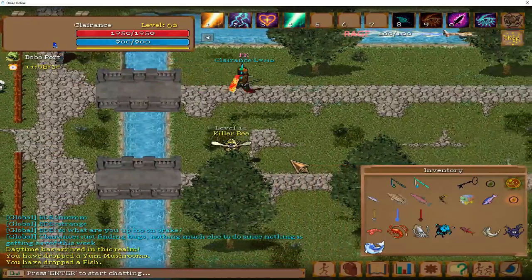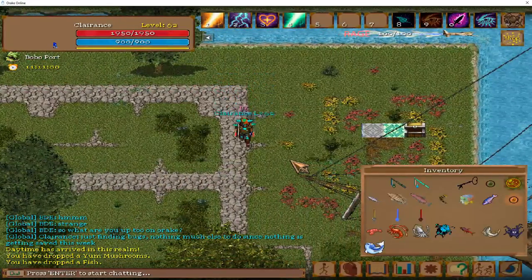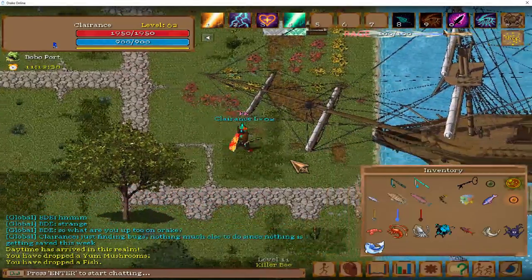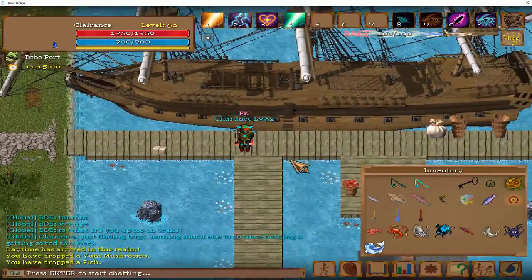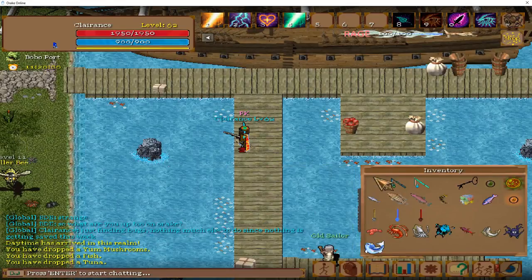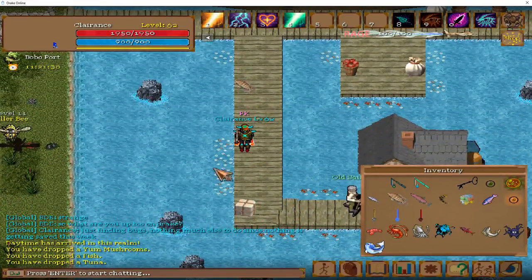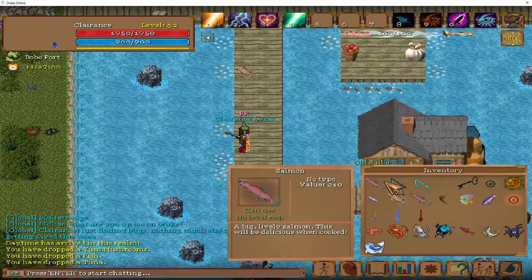At the Bobo Docks, we will be getting tuna. From level 5 to 10, we will be doing this. Once we hit 10, we will be catching salmon — you can tell because the slightly thinner fish are salmon, right next to the tuna. From level 10 to 15, you will be catching salmon.